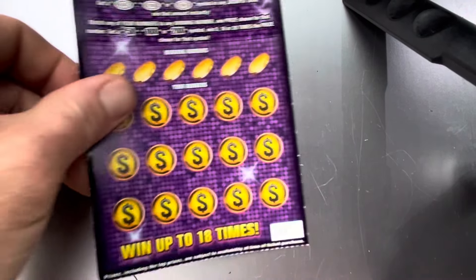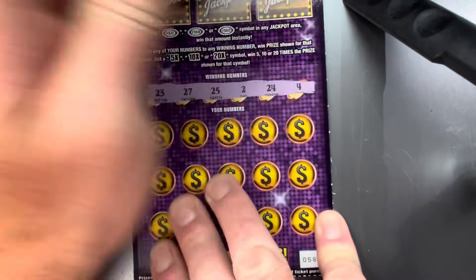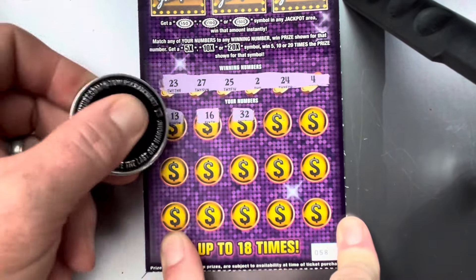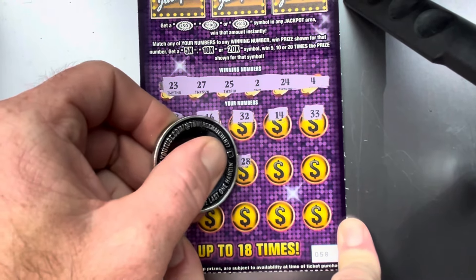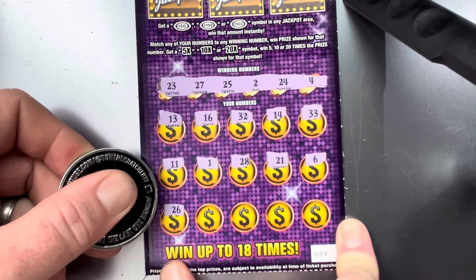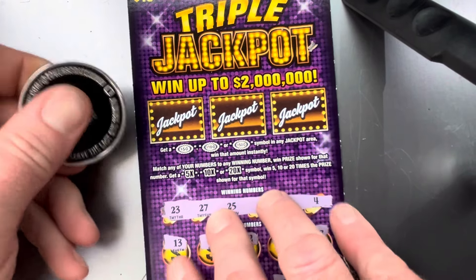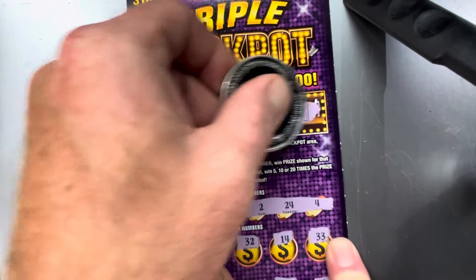But we do have ticket 58. Looking for: 23, 27, 25, 2, 24, 4, 13, 16, 32, 14, 33, 11, 1, 28 — one off — 21. Come on, give me a multiplier, give me a symbol. 26 — are you kidding, right in the middle. 17, 22, and 34. It's going to be up to the bursty — can we find a bursty? We have an empty wallet, a key, and a bag. Alright, nothing on the triple jackpot tickets.